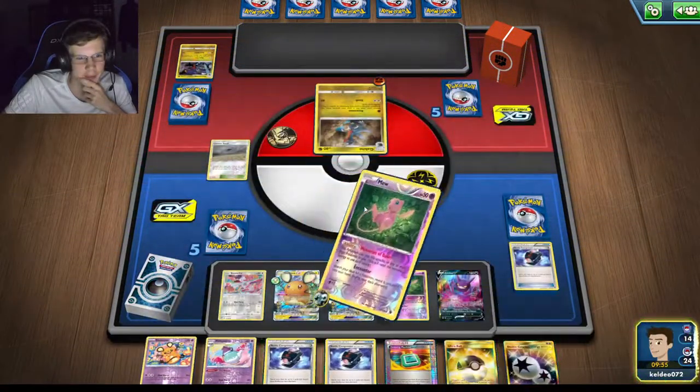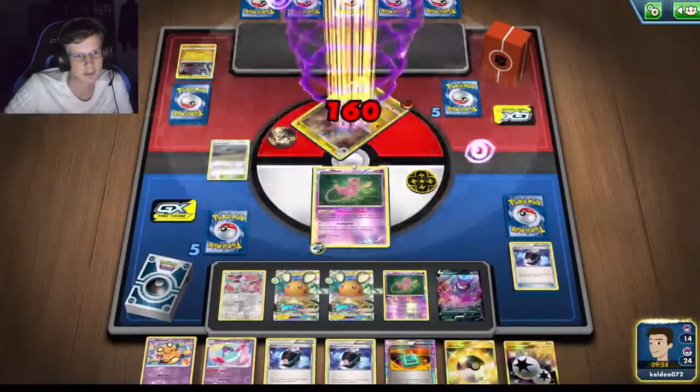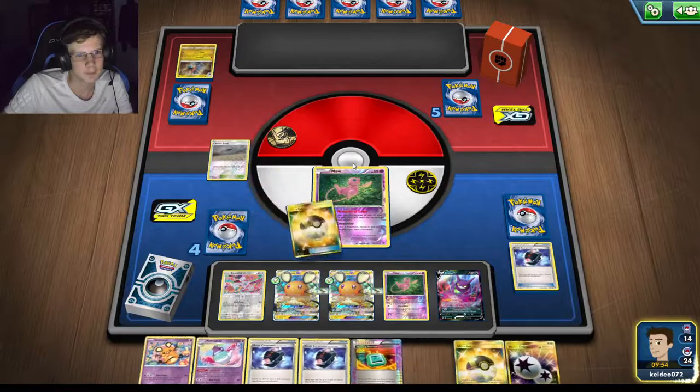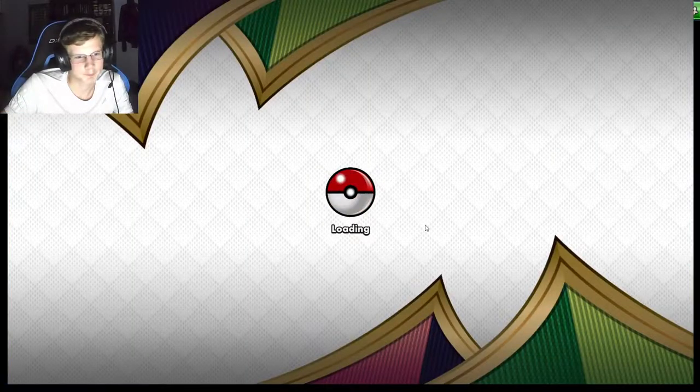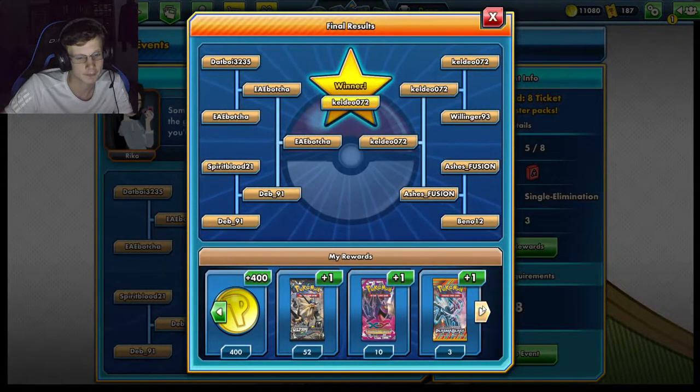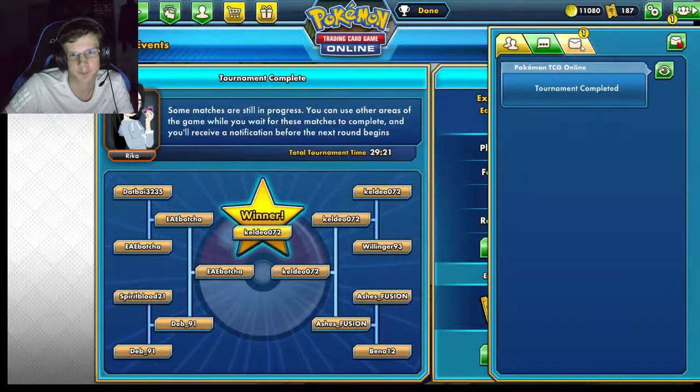Alright, that tournament was an absolute breeze. Good packs — that's actually decent. Ultra Prism is good, XY Fates Collide, Plasma Blast — pretty good, I'll take that.